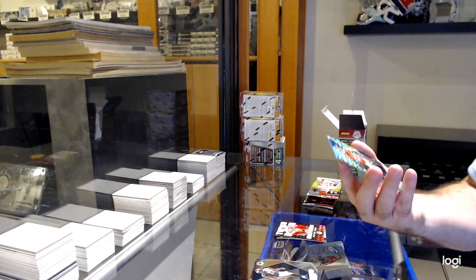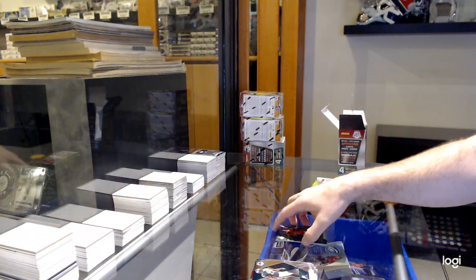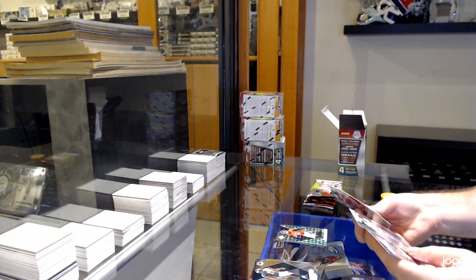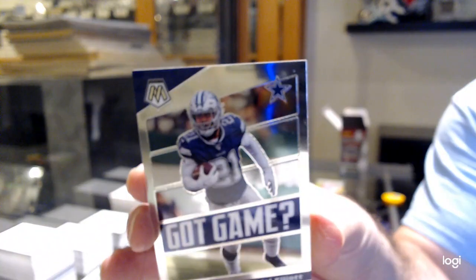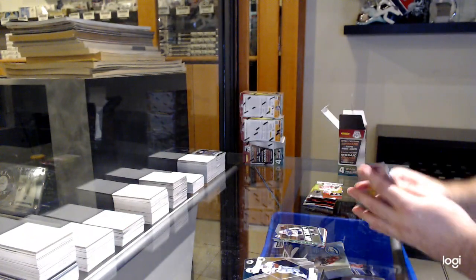We've got a green rookie of KJ Hamler for the Denver Broncos. What does the green rookie of Tua or Burrows go for, by the way? It's another Hall of Fame base card, so we've got a God Game of Ezekiel Elliott for the Cowboys. Just kind of curious how excited should I be on those.